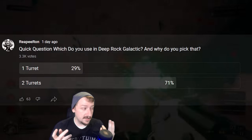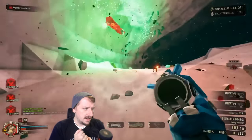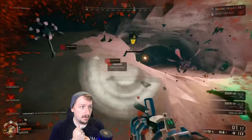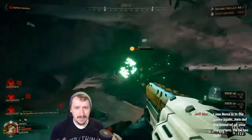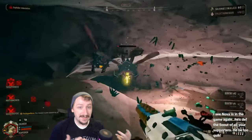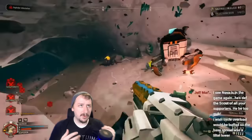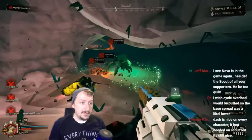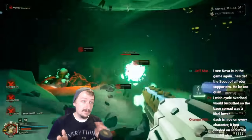Let's talk about two turrets first since that has the highest amount. A lot of people brought up that two turrets gives you more damage per second, which is true. If you build all damage on turrets and you have two of them, it makes sense they will do more damage per second than a single turret. That's not more damage per shot, but it is more damage per second spread out. A couple of people also pointed out that two turrets can potentially cover more area and focus multiple enemies.